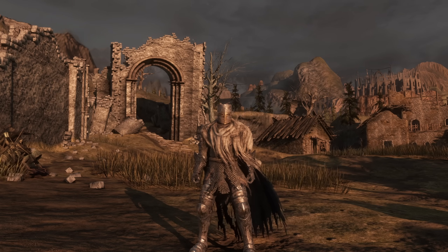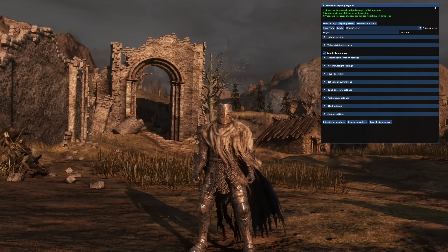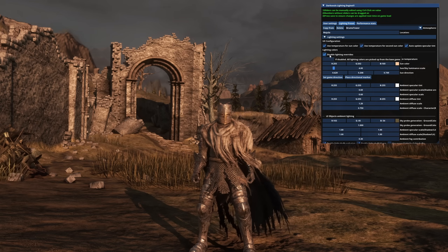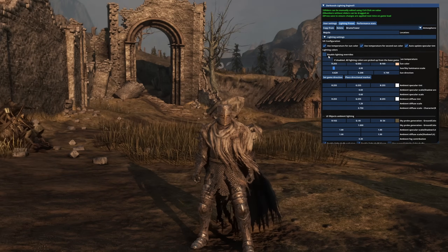I'll be putting out a mod for this — it's a super simple mod, not hard work at all. It's literally just unchecking a box and then a couple other boxes on a case-by-case basis. In DS2 Lighting Engine, you can go to the lighting preset, and you'll notice there's a top option that says 'Disable Lighting Overrides.'